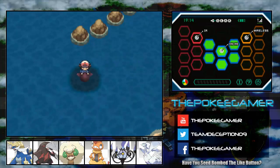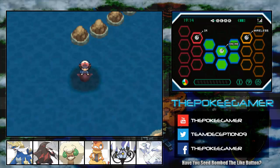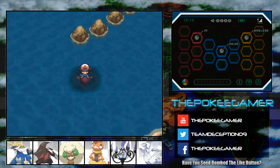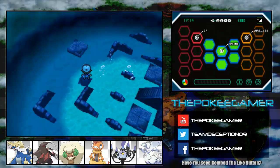Hello everyone, welcome back to another episode of Let's Play Pokemon Black. I'm your host the PokeGamer, and in the last episode we headed out to Undella Bay, took a dip in the ocean, managed to find the Abyssal Ruins, where all of the Arceus Plates can be found, among other things, in the form of relic items that you can sell for a very good price to someone that lives in Undella Town.